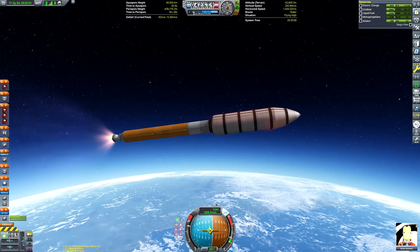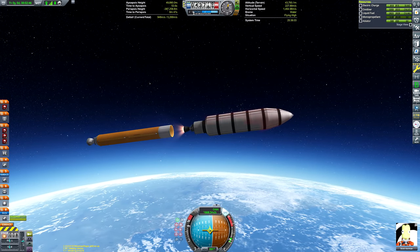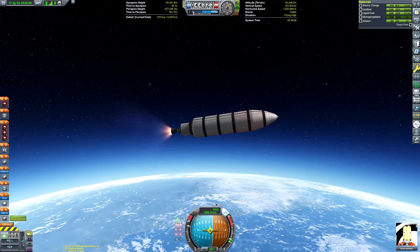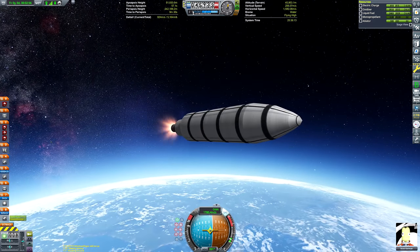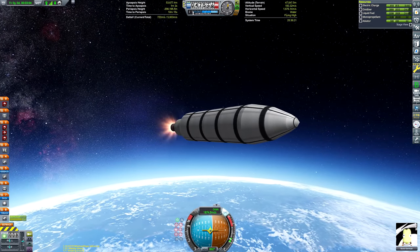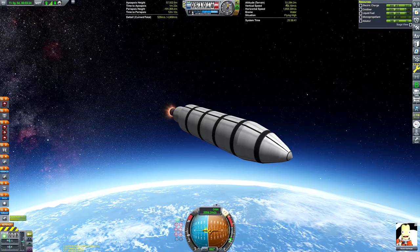I'm using the Making History parts, the 1.875 diameter parts, and the Cheetah engine, which is a pretty efficient engine for vacuum stuff. The rocket's not that big and cumbersome, so we didn't really lose out much by not having the nuclear engine. That first core stage is nearly finished burning out and then we can deploy it. I wish I could have used separatrons to separate the stages more cinematically, but unfortunately I do not have the separatrons unlocked just yet - that will change at the end of this mission.